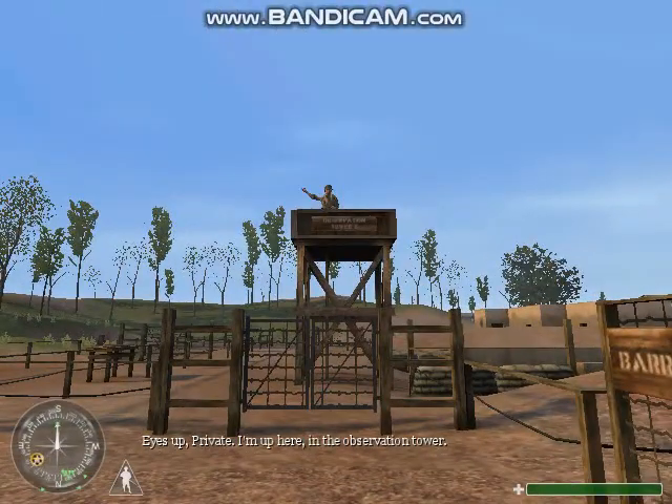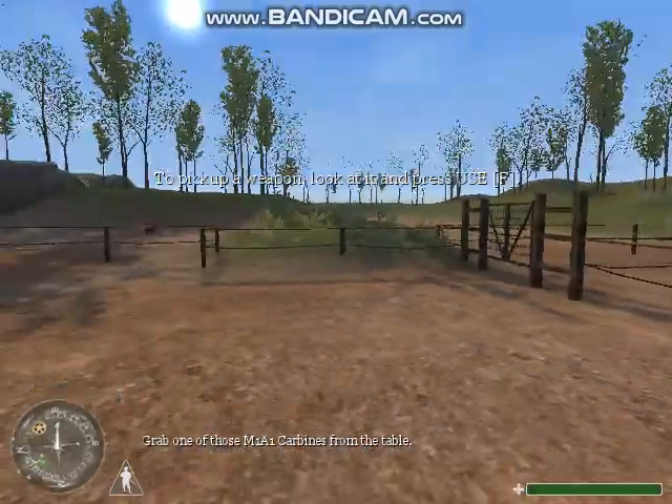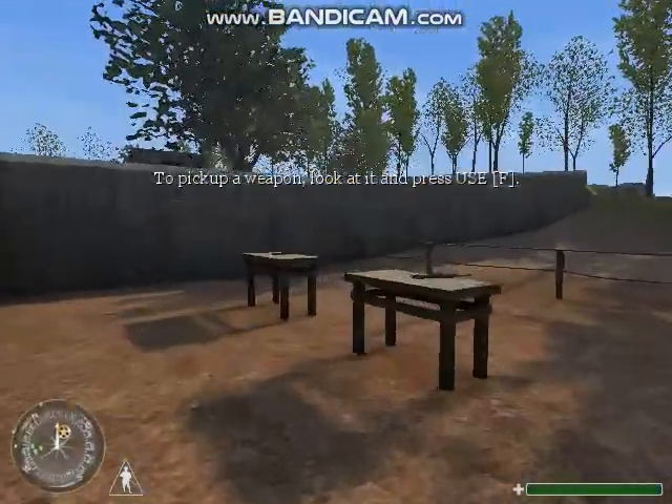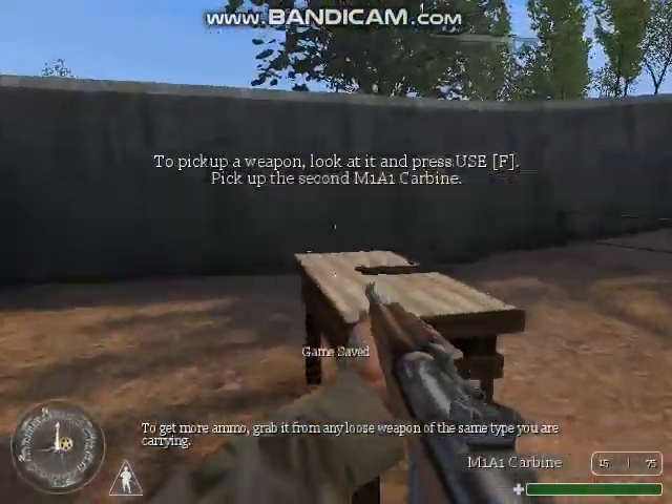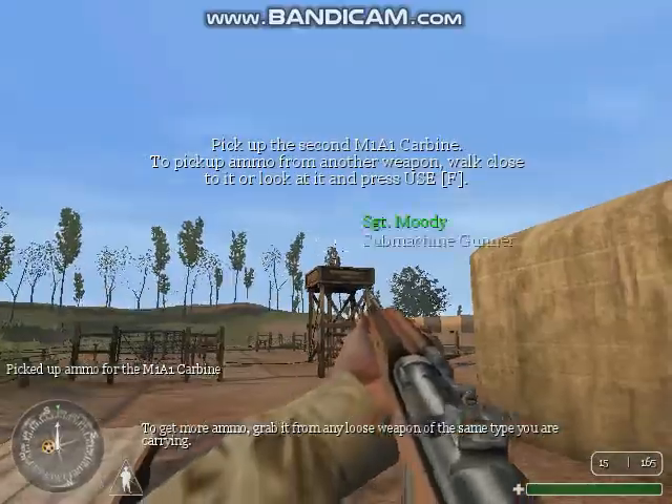Eyes up, Private. I'm up here in the observation tower. Grab one of those M1A1 carbines from the table. To get more ammo, grab it from any loose weapon of the same type you are carrying.